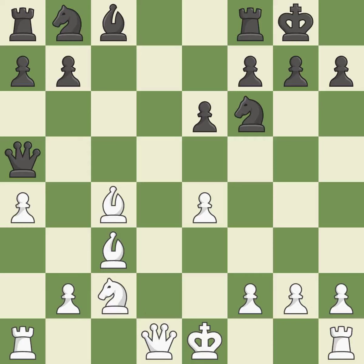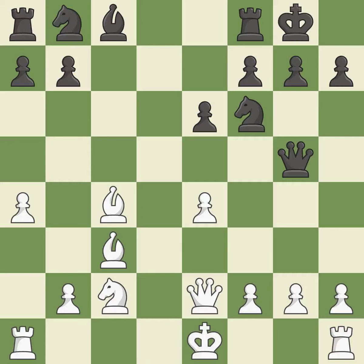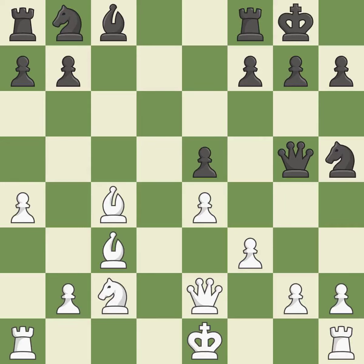This overlooks an opportunity to develop a knight off its starting square — it is a mistake. Recaptures. This moves the queen to safety. A pawn that was being attacked and had no defenses is now protected by this. This defends the attacked pawn and threatens to kick a queen. This misses an opportunity to develop a knight off its starting square — it is an inaccuracy. This offers to exchange pieces of equal value; it is a fair deal after all captures.